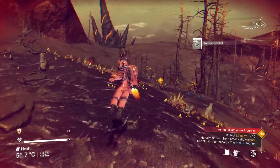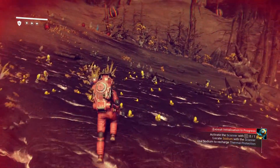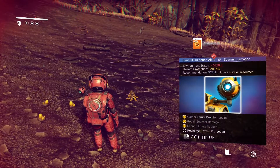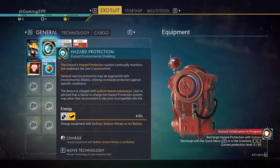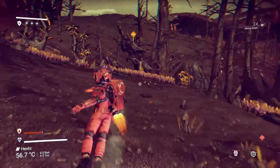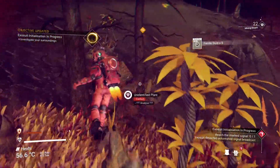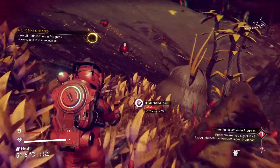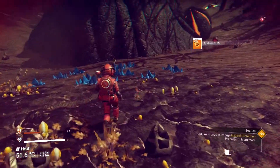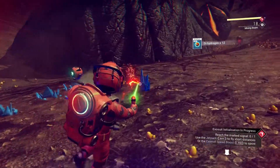Look at this game — the graphics are beautiful. There are some plants over there. We're taking damage now. That's sodium right there — grab it. Sodium lets you recharge your hazard protection, which is the red bar. It's very hard to die in this game unless you're doing things completely wrong. So we're good for a bit.